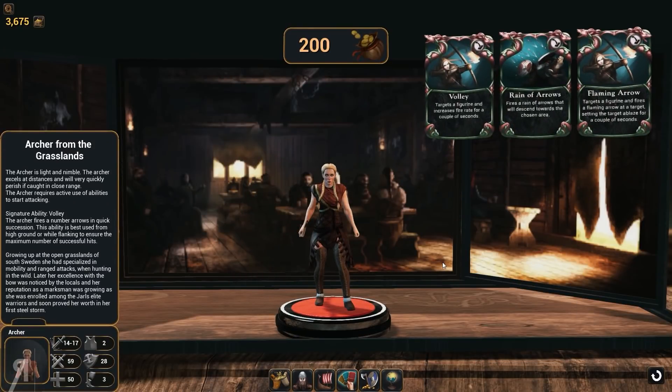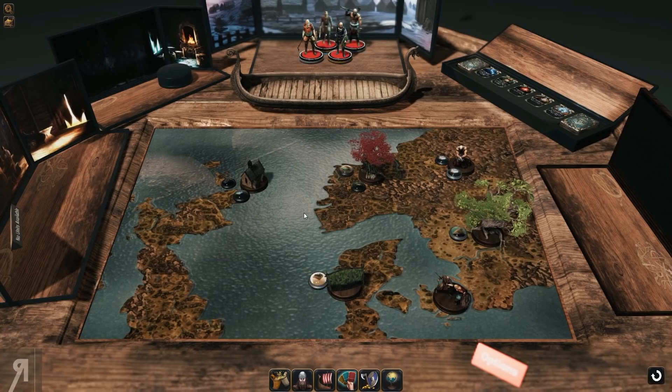We also have a new class. The archer is light and nimble. The archer excels at distances and will very quickly perish if caught in close range. The archer requires active use of abilities to start attacking. You can get volley, you can use rain of arrows, and you can also use flaming arrow. I'm going to be purchasing her, and she's going to be joining us.